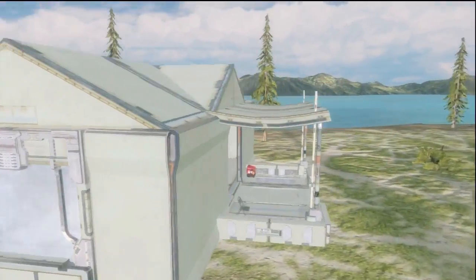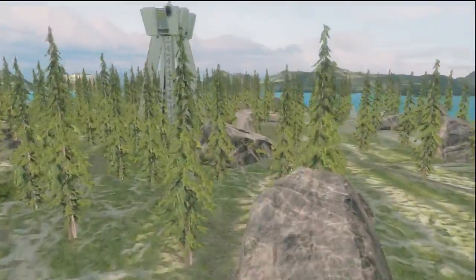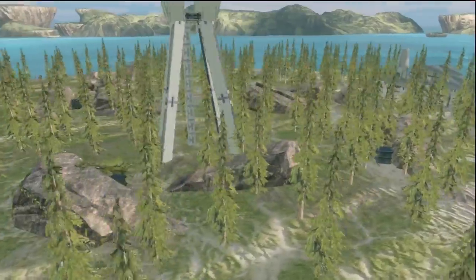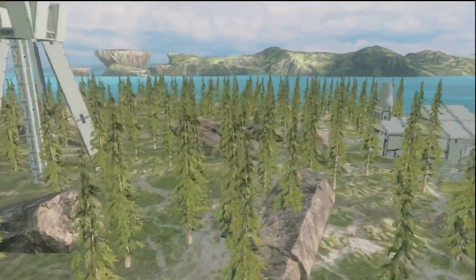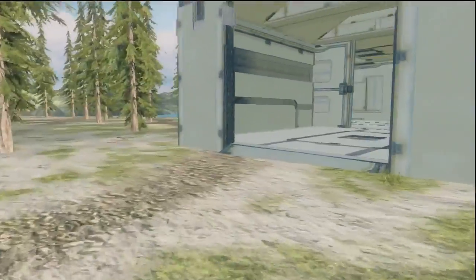And then you have Binary House — I kind of gave away one of the secret weapons on the map, but that's the callout. Everyone calls it Binary House. And then obviously you have the radio tower in the center of the map — really good sniper vantage point, but you're very open and people will constantly check there.